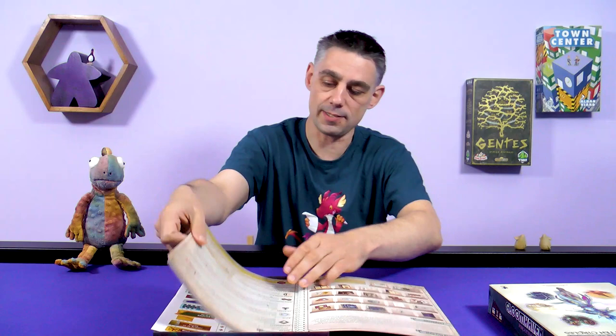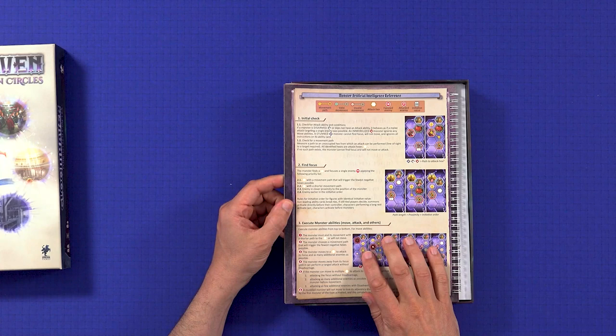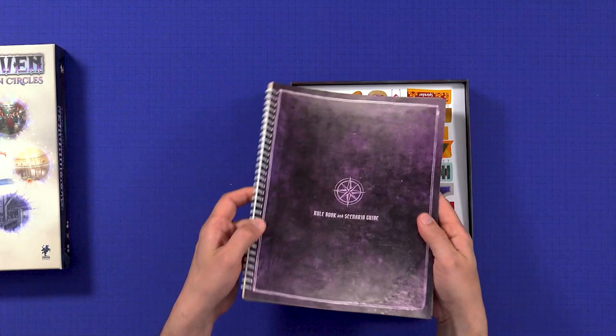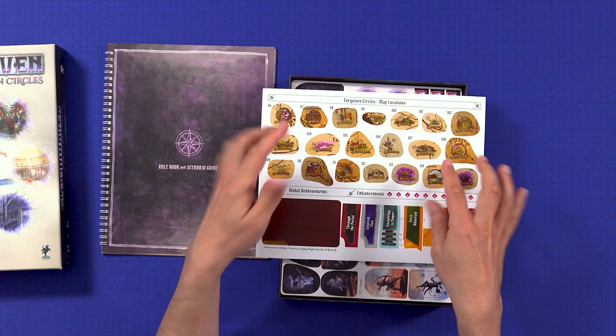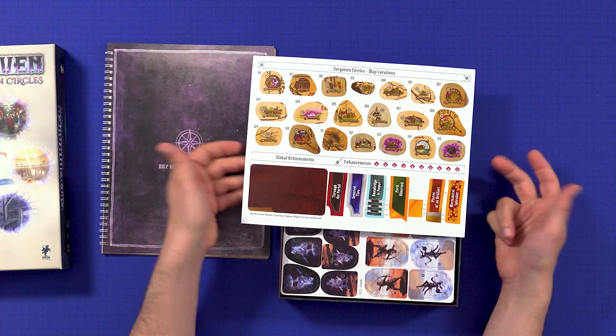We have monster AI reference on the back, which is really useful for some of the trickier rules around how monsters focus. That's the rulebook and scenario guide. We also have new stickers — new map locations which go on the board, numbered 96 to 115. The original map went up to number 95. There are also some extra global achievements and extra enhancements you can have on your character.